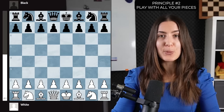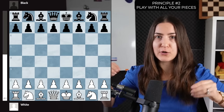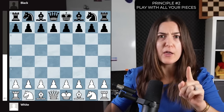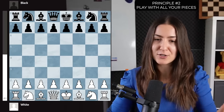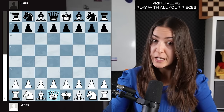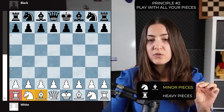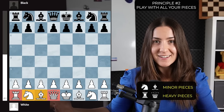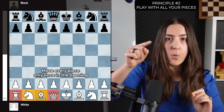Principle number two: play with all your pieces. I remember when I was a kid, I had a box with all my toys and my mom said, just one at a time, do not make a mess. Well, you have to make a mess on the chessboard — you have to bring all the pieces into the action. The knight and bishop are called minor pieces; the rook and queen are called heavy pieces.